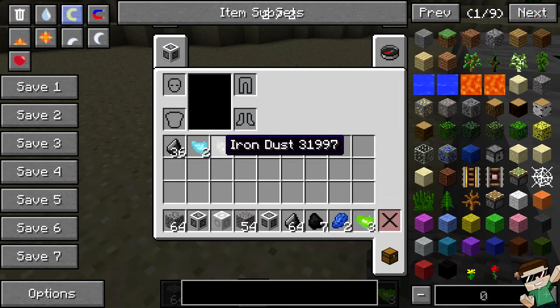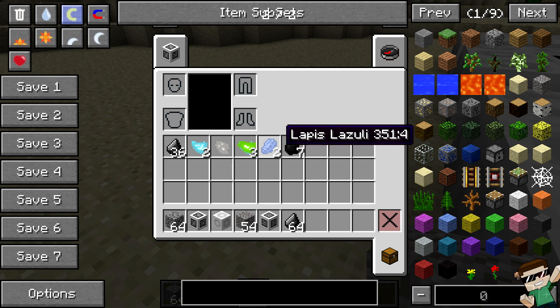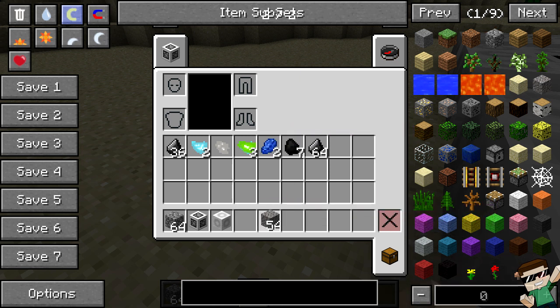Let's collect all this stuff up and see what we got — a bunch of flint, some small diamonds, some small emeralds, some iron dust, some lapis, and some more flint. Very cool.